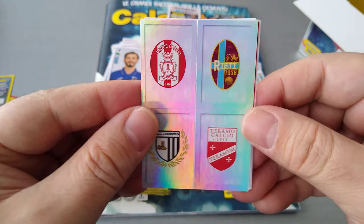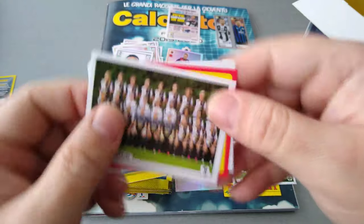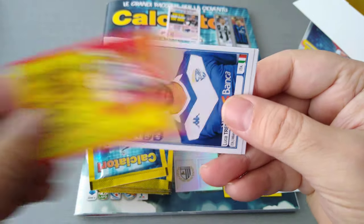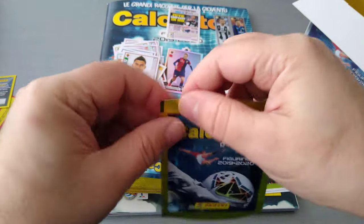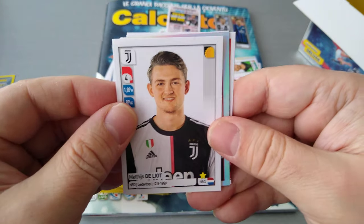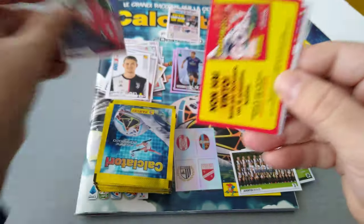Four badges for the third division, Serie A — very cool, I like they've added that. Muriel, Sampdoria, the Juve women's team. We didn't win. Brescia, Lazio and Perotti, the Argentinian at Roma. Here's De Ligt for Juve, another star player. Gomez — that's good, two of them. Torino boss, didn't win.